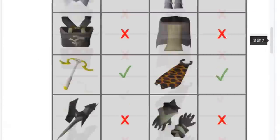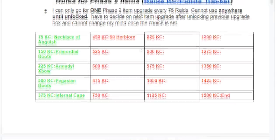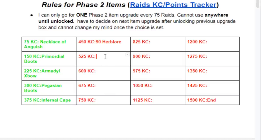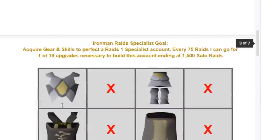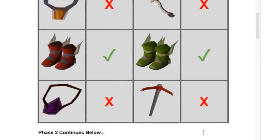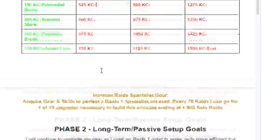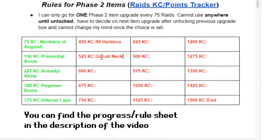450 KC — we have actually unlocked 90 Herblore. So it's time to figure out what the next upgrade is gonna be. I was gonna go for Tormented if I got an ancestral top or bottom, but that didn't happen, so that's off. I was deciding between the Occult Necklace and the Defender. I've done a lot of intense stuff recently, so I'm gonna go for the Occult Necklace. It's nice to do some Slayer — it's been a while. I've set my mind to the Occult Necklace.